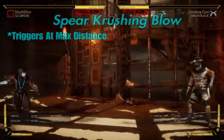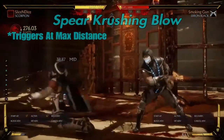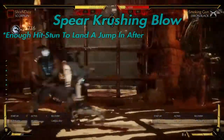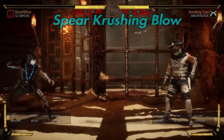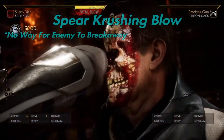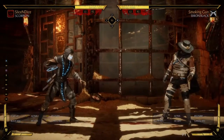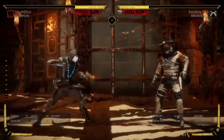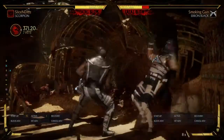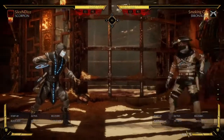The last crushing blow we're going to talk about is the spear. The spear triggers at maximum distance, and the game is a little lenient with this, but for the most part it's max distance. You have enough hit stun to actually land a jump-in after, so it's just a little bit more damage, but any damage helps. This crushing blow doesn't do that much damage in comparison to his other ones, but it's all unbreakable damage — there's nothing that your opponent can do to get away from that combo. That pretty much sums up Scorpion's main crushing blows, but here's a combo showing a decent amount of them, including the Demon Slime crushing blow — in my opinion, one of the best looking ones.